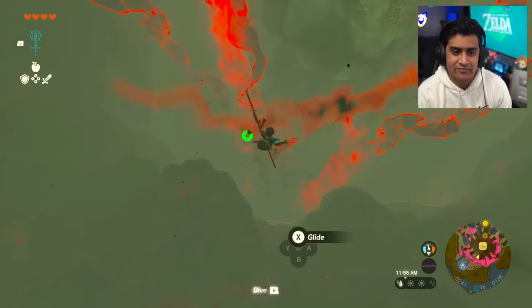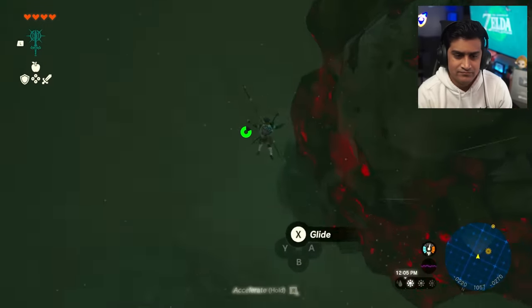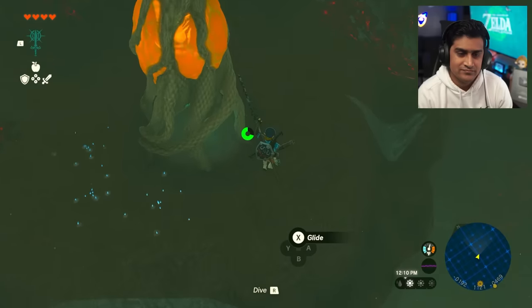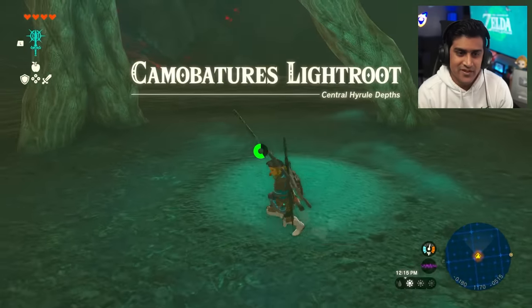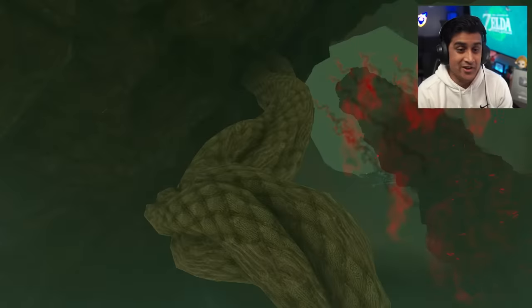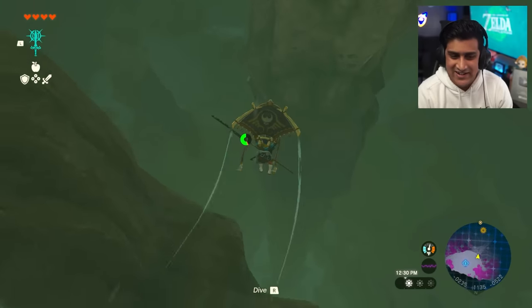Now we're going to go right back underground - same drop as before. Oh, I just noticed there's a Light Root here! Let me activate that real quick - and by the way this is literally under the shrine we just saved at. The names are backwards if you didn't know. I didn't even know this Light Root was here - it's very easy to get distracted in this game.